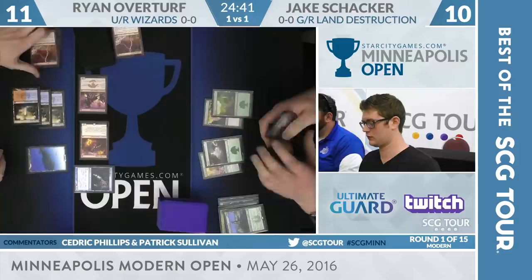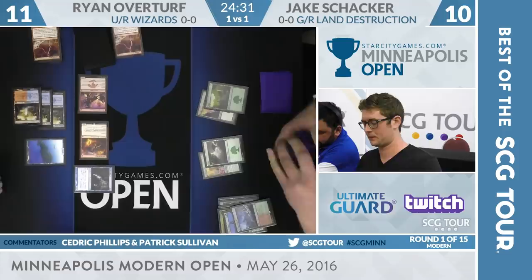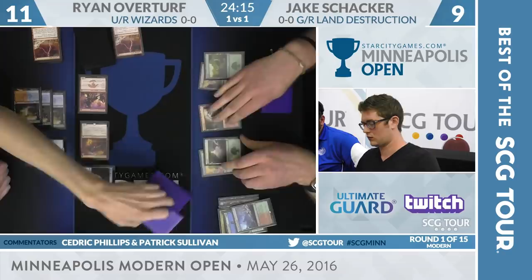Jake draws a Molten Rain — no Courser on the battlefield. He sacrifices Windswept Foothills. Now would be a really good moment for Anger of the Gods. Shocker could pay for the Spell Pierce left in Overturf's hand, and Overturf would be left with just a Counterspell that doesn't counter very much. The way he's tapping that mana — it is Anger of the Gods.